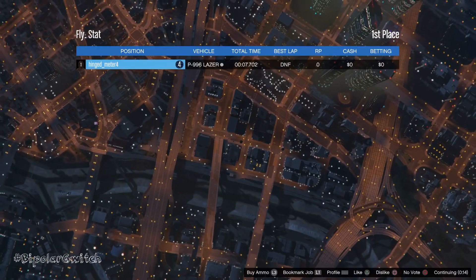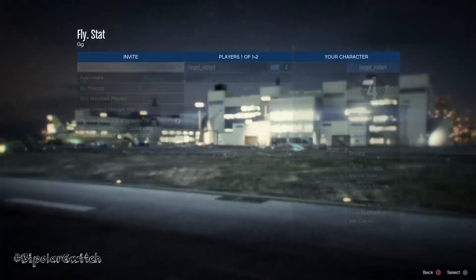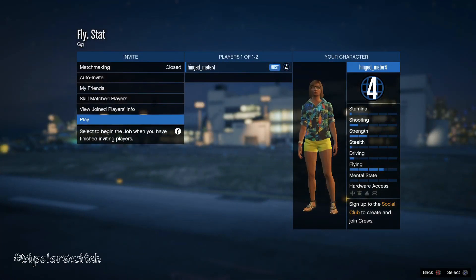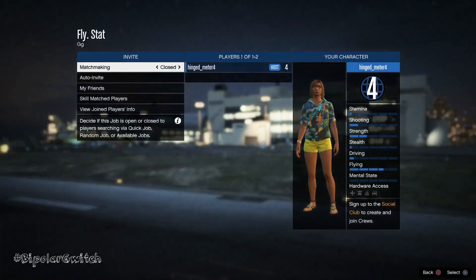We also got an incredibly fast method to get up your shooting skills, which is coming up next, as well as lung capacity, stamina, and all those other skills. If you guys are interested in getting all these up without doing these methods, you can hit us up on Facebook, Twitter, or Instagram — the links will be in the description. For only $35, we'll max it out.